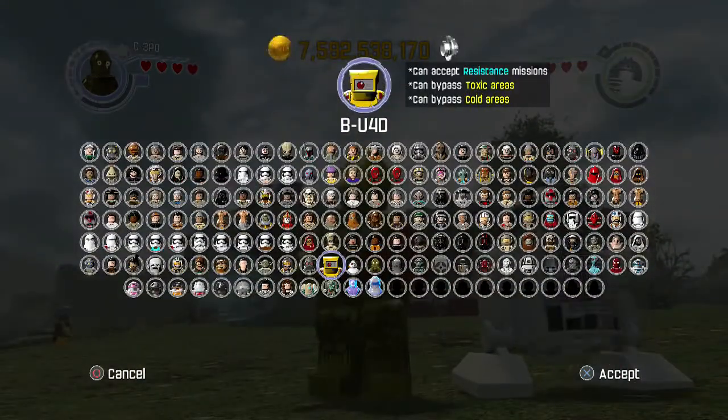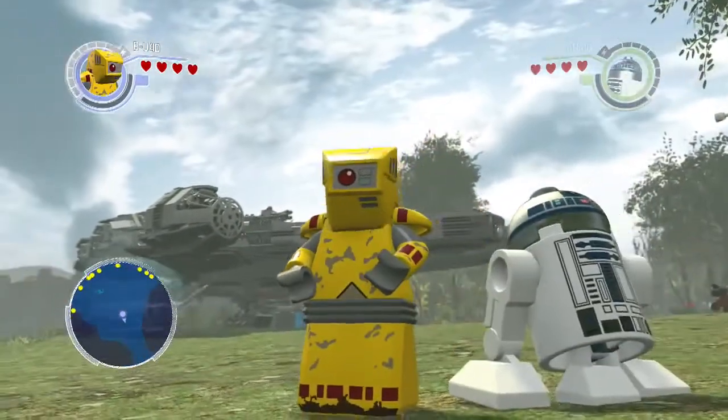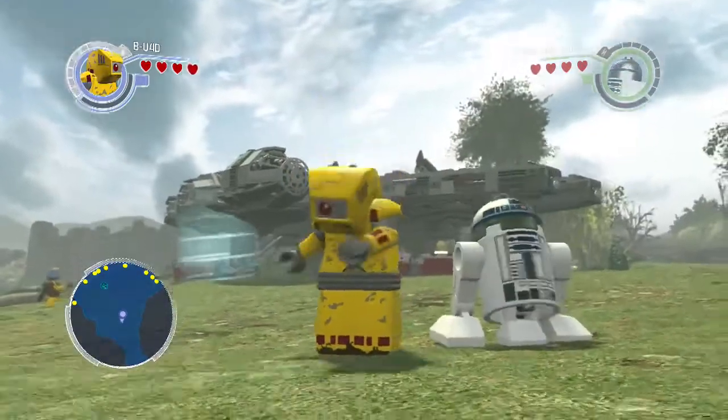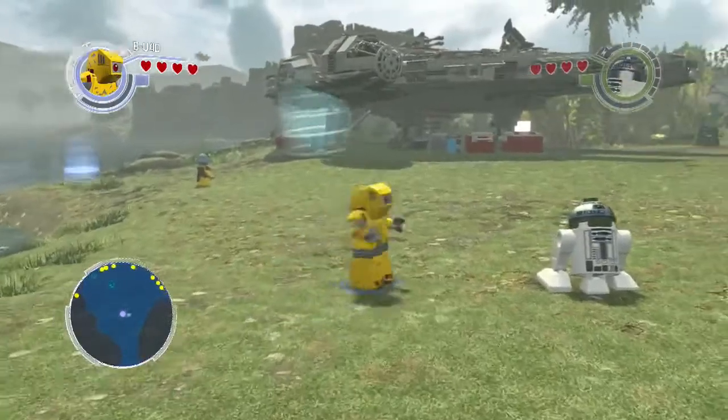First one is B-U-4-D. I haven't really seen all of the cyborgs or robots in the game, but they are pretty basic — they don't move a lot, they are not fast, they are just in there.